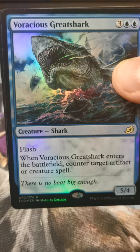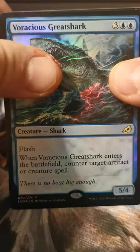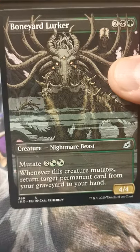Foil Voracious Greatshark — this card's better than it looks. Better than it looks — a creature that gets rid of a creature, good deal. Boneyard Lurker — that is so cool. That is one of the coolest Magic cards I may have ever seen. I'm really impressed by that.